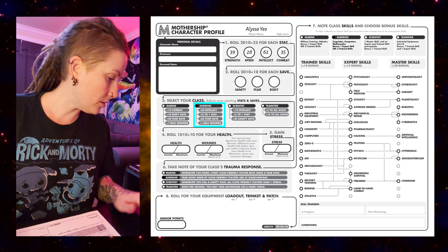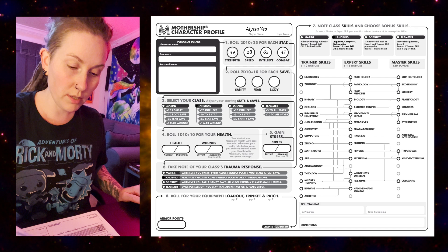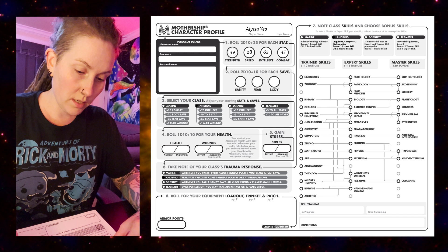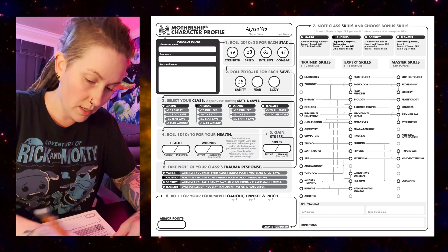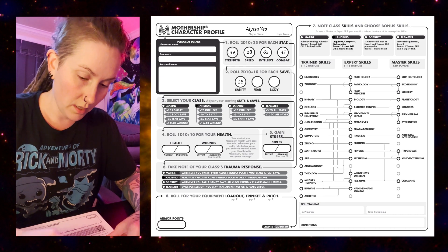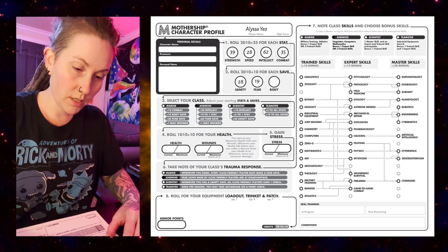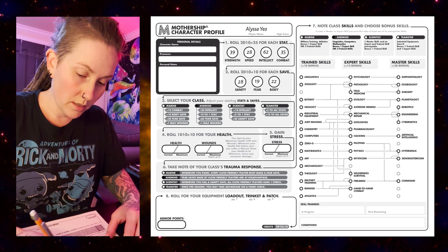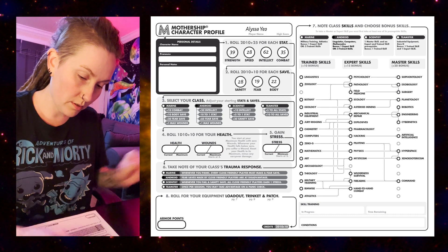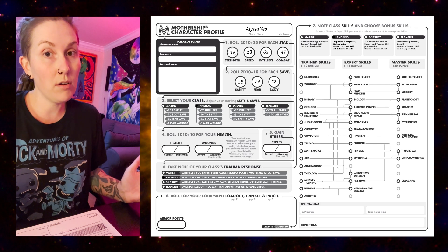Now we're going to do our saves: Sanity, Fear, and Body. We need to do 2d10 and add 10 for each save. We got 18 for Sanity, so that's 28. A 9 for Fear, so 19. And 12 for Body, so that's 22. Androids add plus 60 to their Fear save, so our Fear save is going to be a whopping 79. Androids don't get scared very easily!